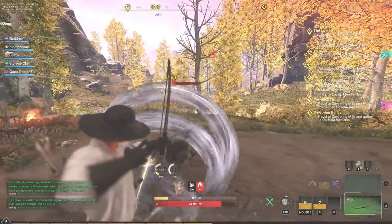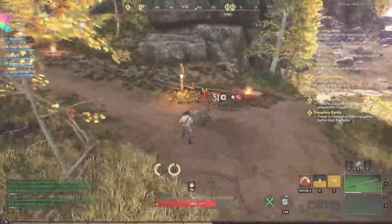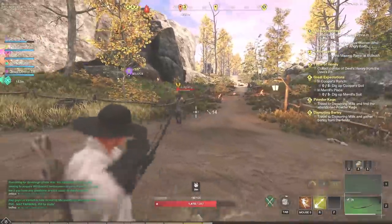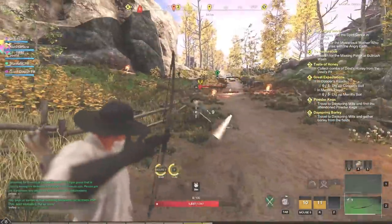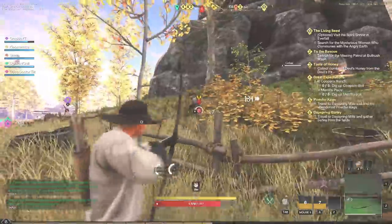We're going hot, continuing to throw in some bow shots trying to get a heavy attack. We get a riposte and try to get a backstab. Unfortunately, we don't have the passive that increases the stun duration so we can get a backstab on that riposte. But we are hitting a lot of shots now and definitely making him pay for everything he's done in the Covenant faction.